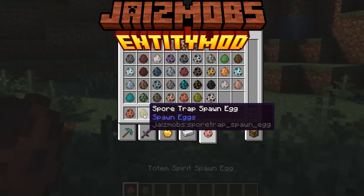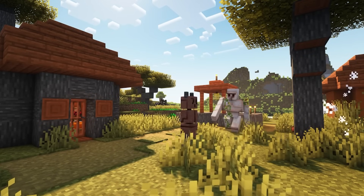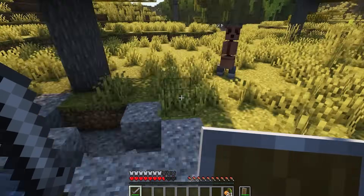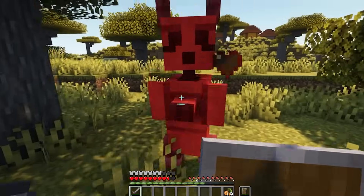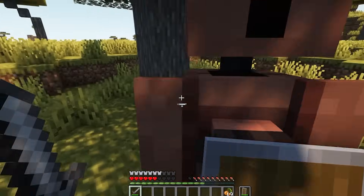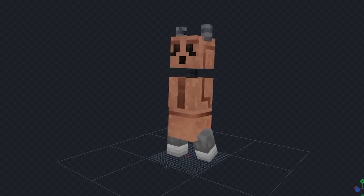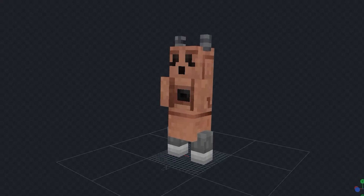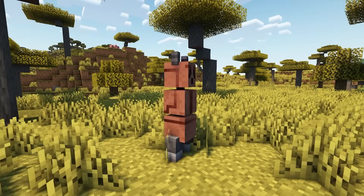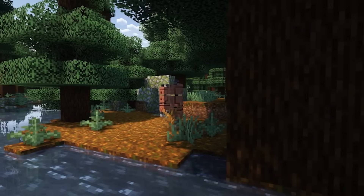This mod currently has two fully implemented features — two different mobs. The first one is called the Totem Spirit. It does about two hearts of damage and has 20 health. It moves pretty slowly, but the neatest part is the animations — here's the model in Blockbench with all the different animations. I think they're pretty awesome. It spawns in biomes such as the Savannah, the Badlands, and also Taiga biomes.